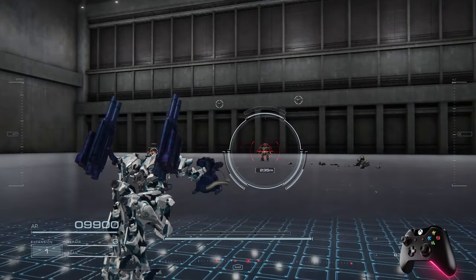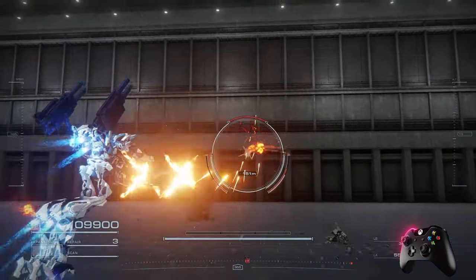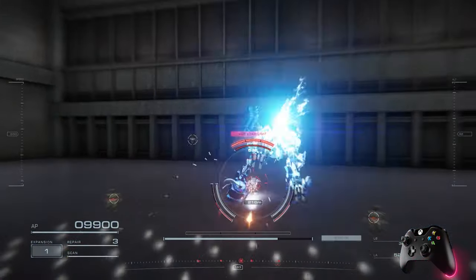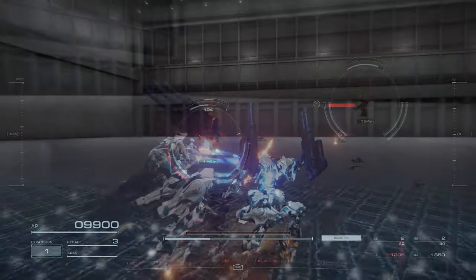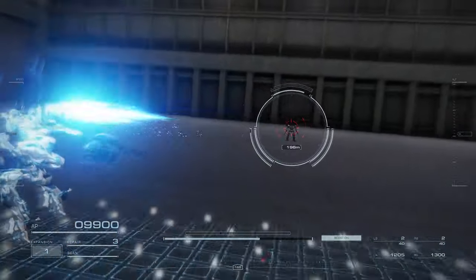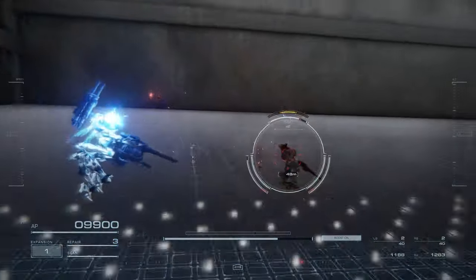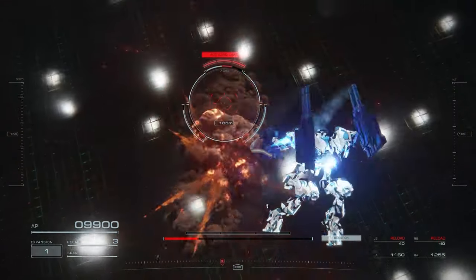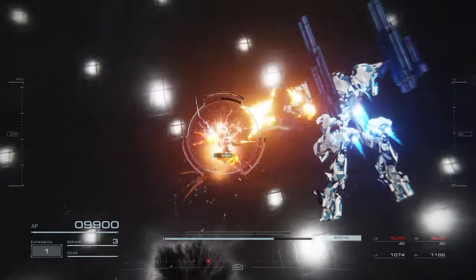As for aim assist, both mouse and keyboard and controller have the same aim assist mechanic — you lock onto a target, and as long as you don't move your mouse or right analog stick, it stays locked on. For single targets, both controller and mouse and keyboard are identical; they stick to the target until it's defeated. In boss scenarios where the boss moves a lot, both function the same and stay locked on.